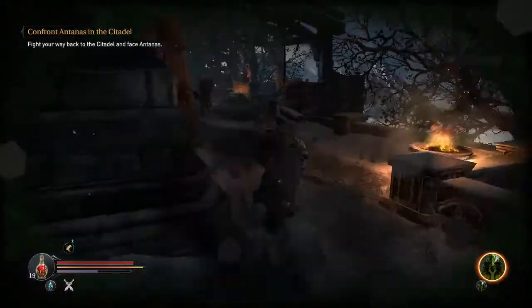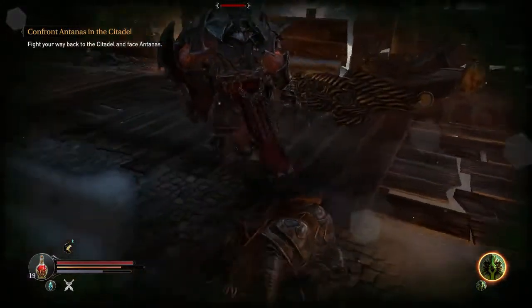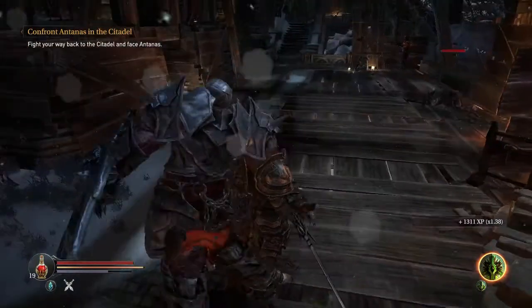And once you get to know enemy placements, you can approach a group from the opposite angle to catch them all unaware. If you have already been seen, you still get a speed boost and insane damage.